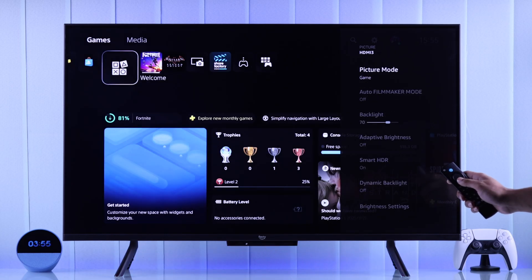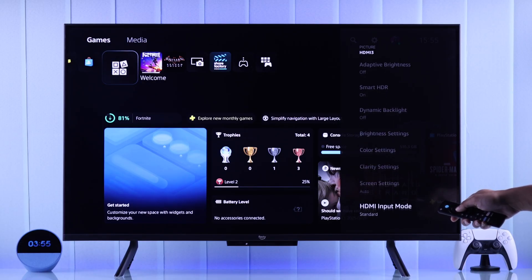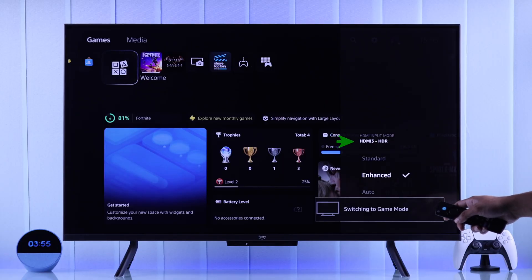To turn on the Enhanced HDMI input, you'll just need to go down the list and here you'll find HDMI Input Mode — just select Enhanced. Now it may ask for some calibration, after which you'll see HDR will turn on, and as mentioned, game mode should also be enabled.